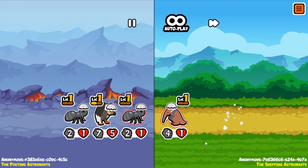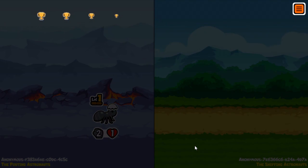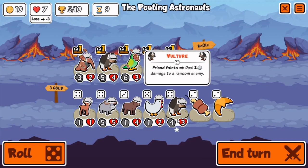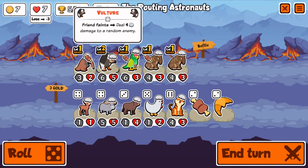I find a Vulture team and I win the battle because I kill his Vulture first. Fighting another Vulture team is kind of weird because you want your stuff to die so your Vulture can kill the other Vulture — because whoever's Vulture dies first loses the fight.